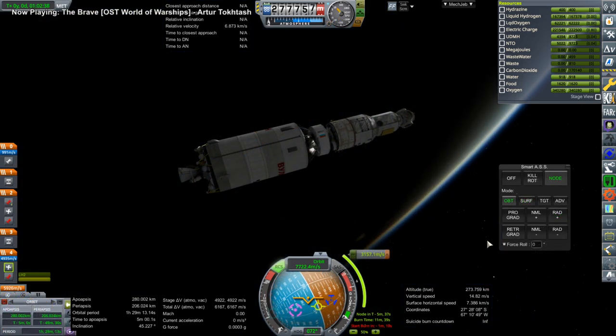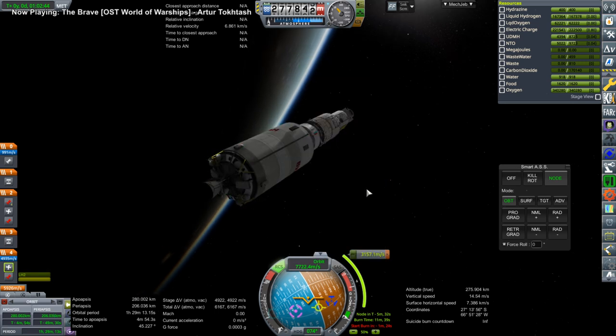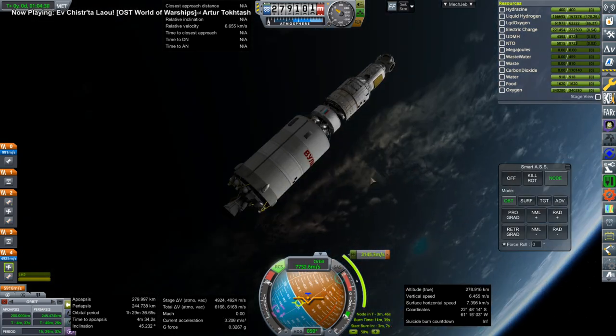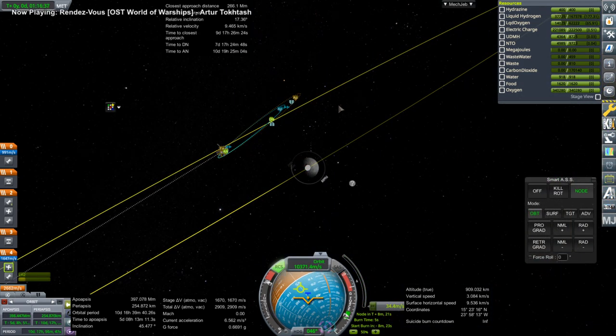Here we are settling the fuel down for Translunar Injection. Unfortunately the RCS thrusters on the Vesuvius stage aren't working. I think it's because we have the wrong propellant — I configured the RCS thrusters to UDMH and NTO, but packed hydrazine in that stage.